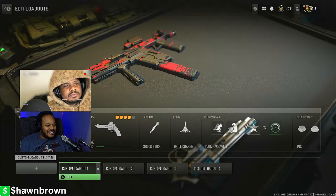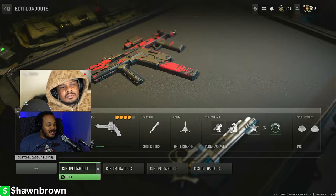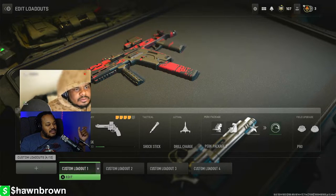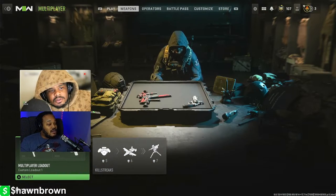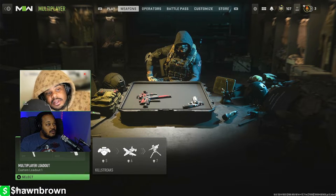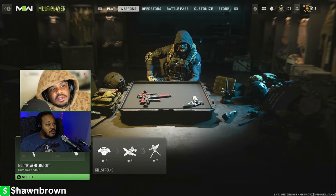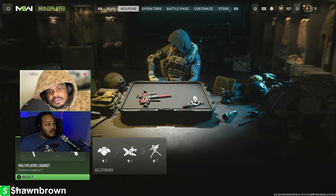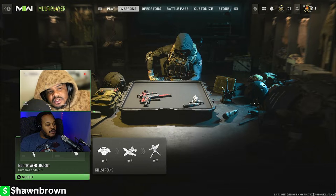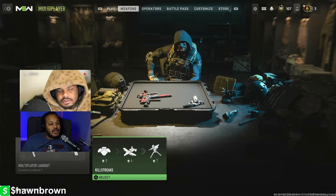What I'm gonna grind out today is the Fennec 45 and the pistol — the revolver. I'm also going to grind out the Cinder Hurricane and the Myth Maker. The Cinder Hurricane is actually an assault rifle — I forget what the original blueprint is — and the Myth Maker is the SMG.